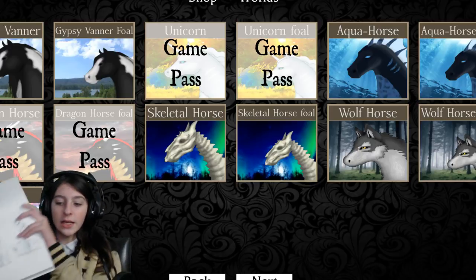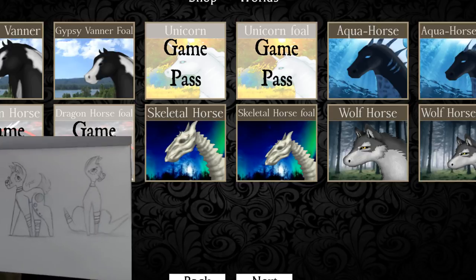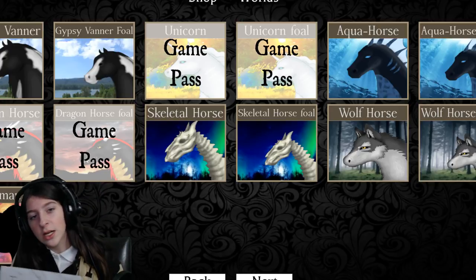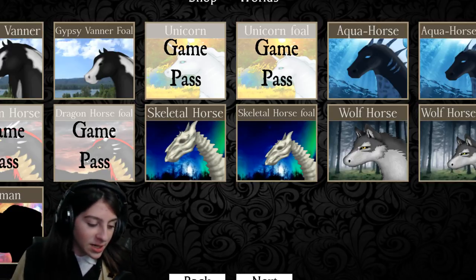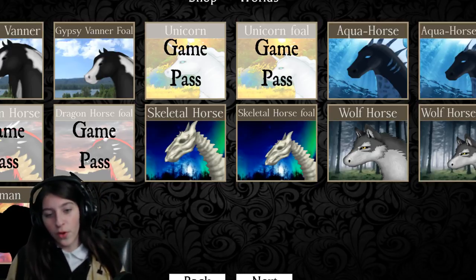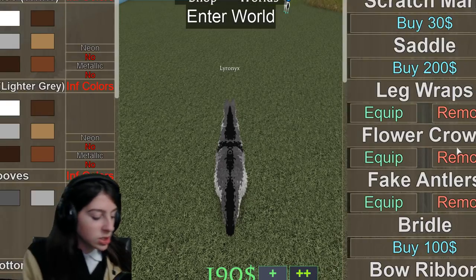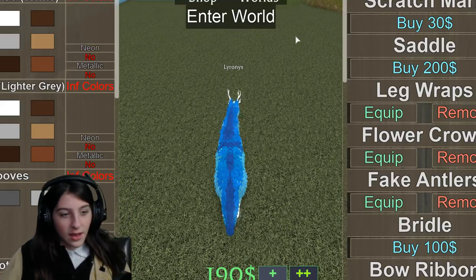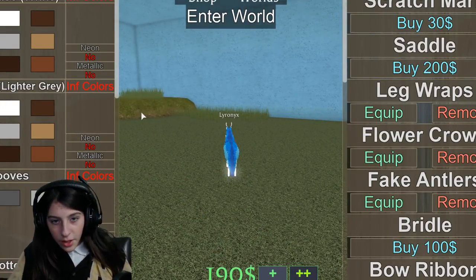So the first one we're going to do is a simple one — this is Speck, little doggo bean. Speck was created last year, but when I made them they were a dragon, which is kind of weird because I don't have the dragon pass and they also don't look like a dragon anymore, more like a wolf. So we're gonna go with the wolf. They are a small little bean.